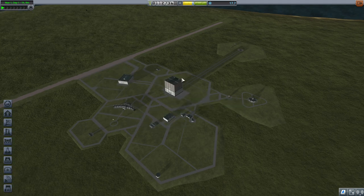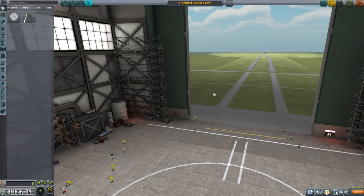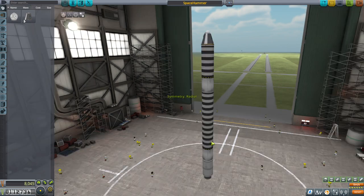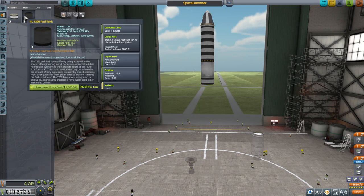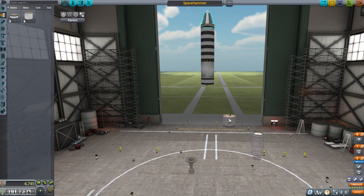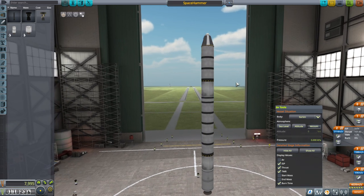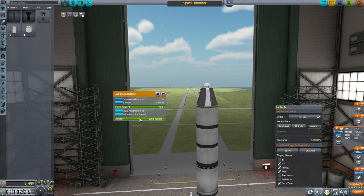I've upgraded the astronaut complex so they can EVA. We have the moon contract, so let's start with what we have already because that worked — Space Hammer. I'll take these off and get five of the new tanks; they'll cut down the part count. EVA also means that the Kerbal can grab the goo information. For the most part we can't really change this rocket except we can reduce the amount of ablator — we found that out.